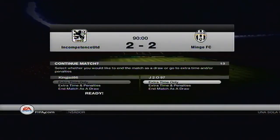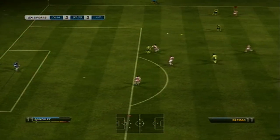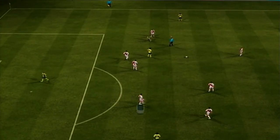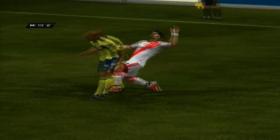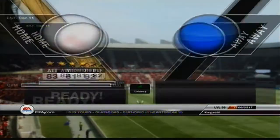I click extra time only, and he clicks extra time as well — he didn't want extra time only but that's what he clicked. Then things get worse because I lose another player: the tackle button — I guess it was lag — I pressed it a lot sooner, but Gonzalez waited and then, a second after I pressed it, completely took the guy out. It actually ended 2-2; I held on with just 9 men.